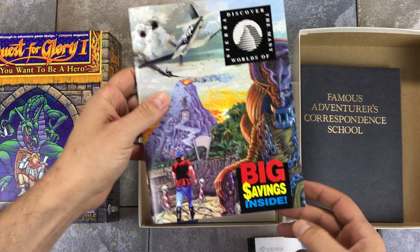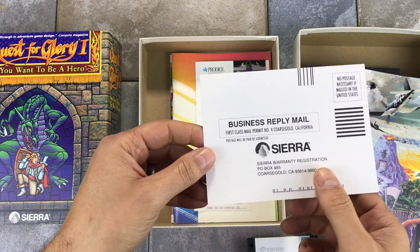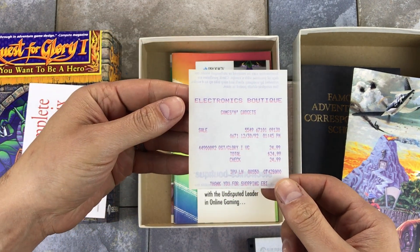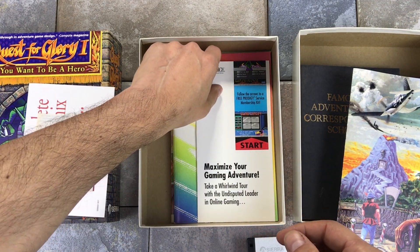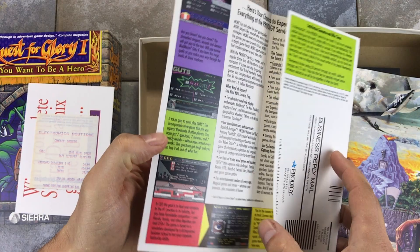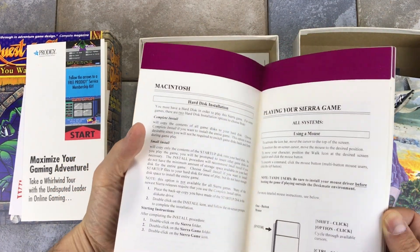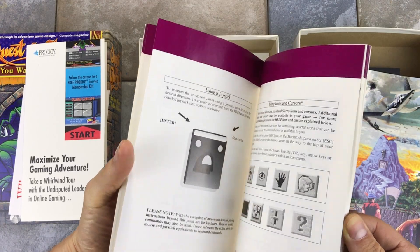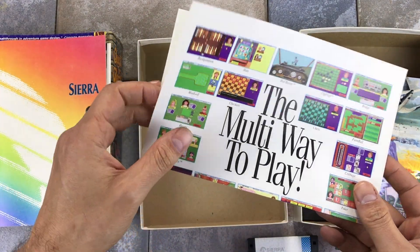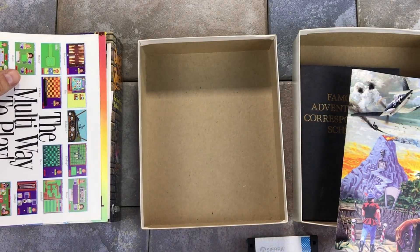There is a catalog of Sierra software, and a registration card where you can enter to win software and games. There is the original receipt from Electronics Boutique, another store I remember from back in the day. There is an informational card for Prodigy, an online service that allowed you to play online and also get general internet access. There is the technical manual with information about installing the game — it has information for different operating systems like Amiga, DOS, and Macintosh. And then there's a little informational brochure slash poster about the Sierra online network, which was an online service that Sierra specifically had for online play.